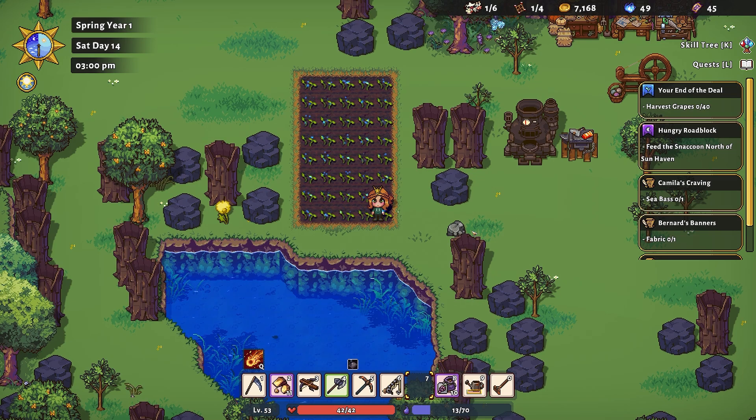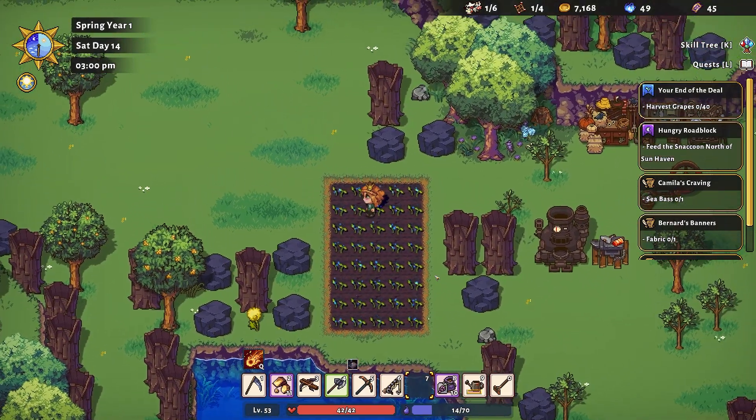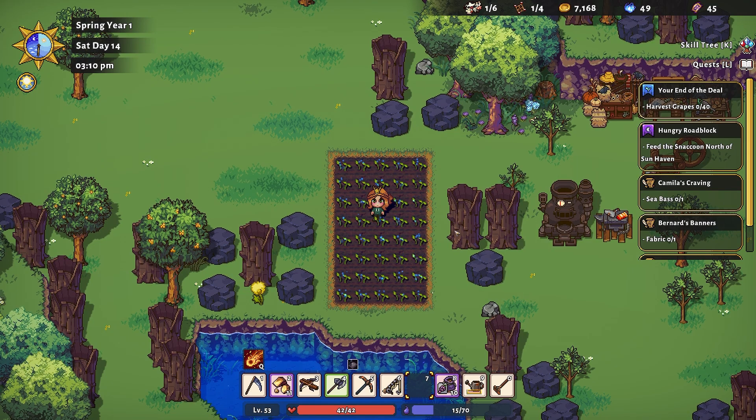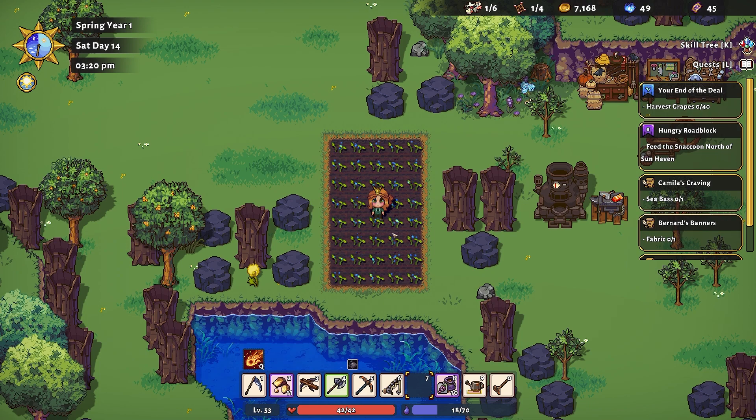Now we just need to wait until morning to harvest the grapes — and that's all the time we have for today. Come back next time to see if we manage to grow these grapes, because we do not want any more sad dead plant remnants. If you're enjoying the Sun Haven series, make sure to leave a like and subscribe so you don't miss the exciting conclusion of 'did we grow the grapes?' I'm Evie Greenbottle — it's been a blast, guys. See you next time, bye!